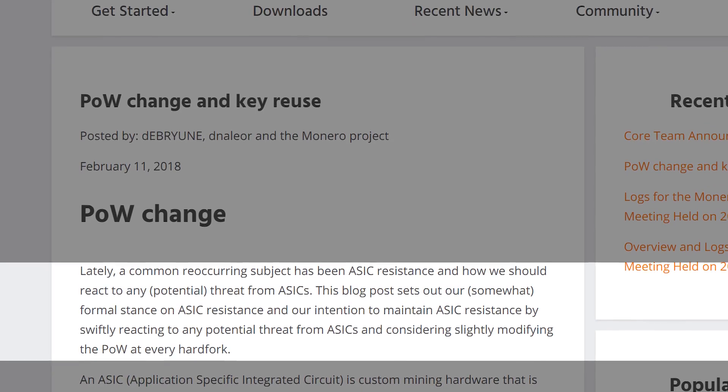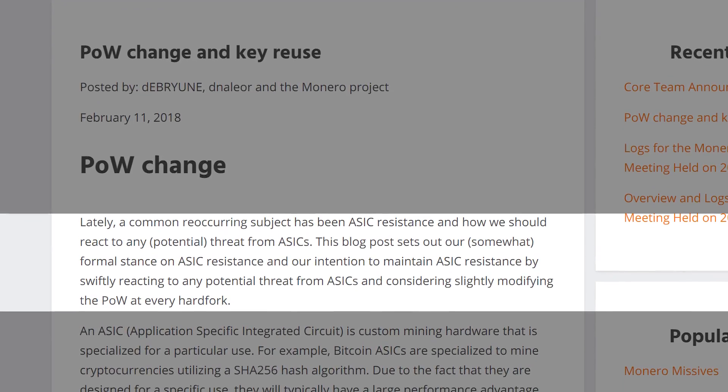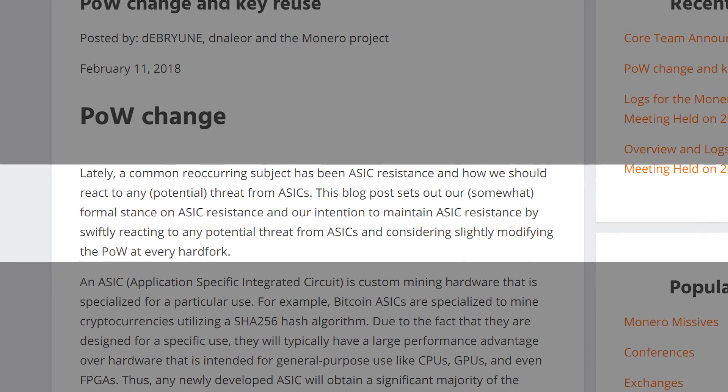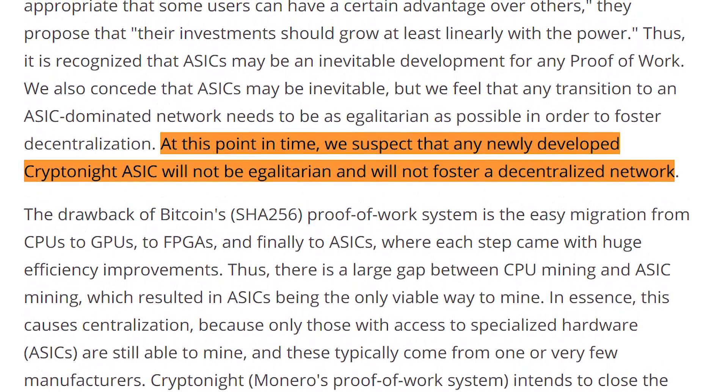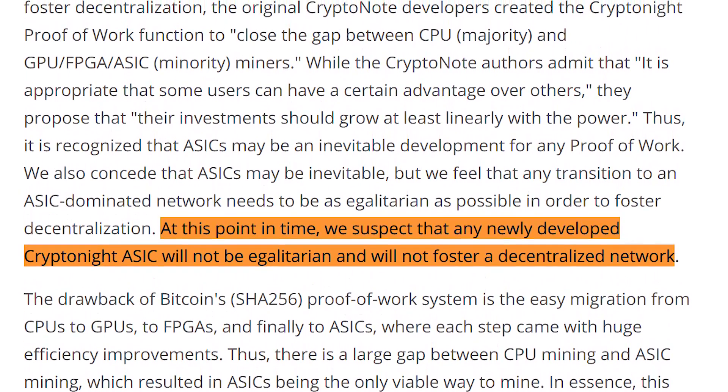There are many reasons why ASIC miners are bad news for the coins that run on the algorithm they mine. The largest one is the larger chance of too few people having too much control over the network, thus moving away from decentralization — which is kind of the whole point of cryptocurrencies. That's why currencies like Monero have stated that they intend to maintain ASIC resistance by swiftly reacting to any potential ASIC threat and considering slightly modifying the proof of work at every hard fork. They also stated that any newly developed CryptoNight ASIC will not be egalitarian and will not foster a decentralized network.